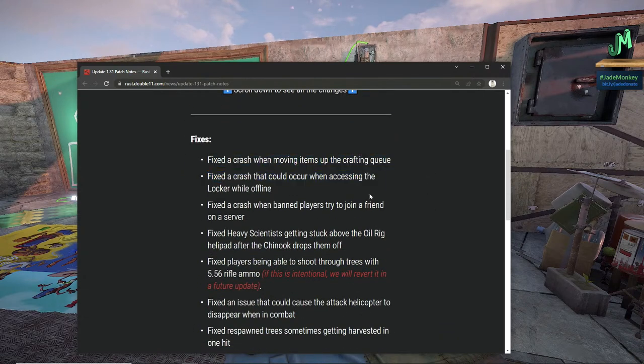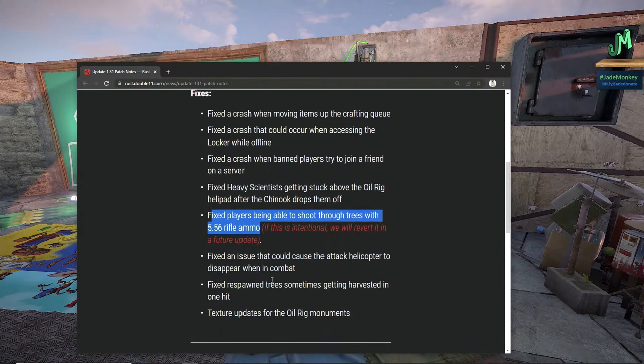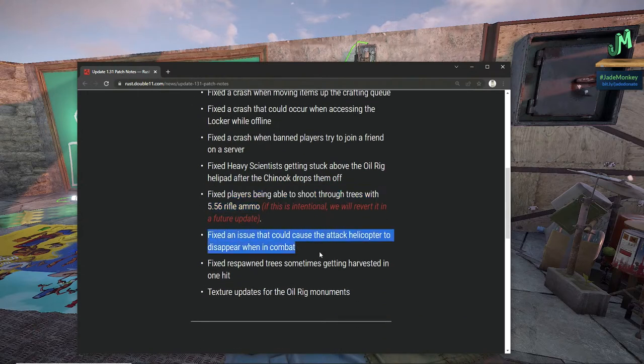Fixed a crash when moving items up the crafting queue. Fixed a crash that could occur when accessing the locker while offline. Fixed a crash when banned players try to join a friend on a server. Fixed heavy scientists getting stuck above the oil rig helipad after the Chinook drops them off. Fixed players being able to shoot through trees with 556. Fixed an issue that could cause the attack helicopter to disappear when in combat. Fixed respawn trees sometimes getting harvested in one hit. Texture updates for oil rig monuments.